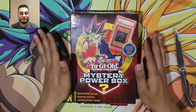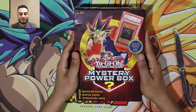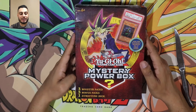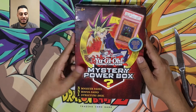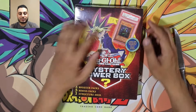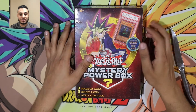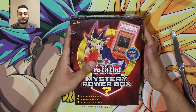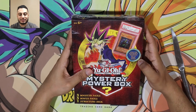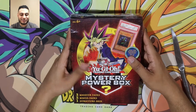Welcome back to Midnight Gaming. Today we have the notorious, super hyped mystery power box. I got this one from Toys R Us — I went to their website and they were sold out, so I went on eBay and bought it from a seller that said it was Toys R Us. It says there's a chance of getting a Cyberstein. There's a lot of hype around this, and a lot of people have said not to buy it, but it's just fun to open. It says PSA 10, but let's see what we can get.